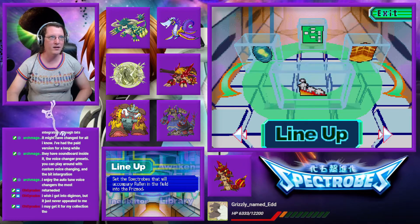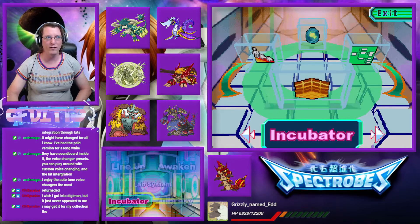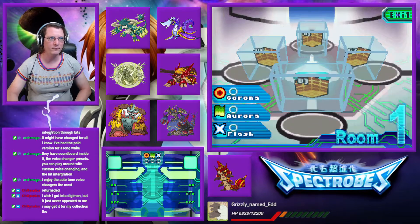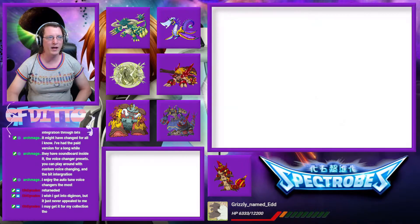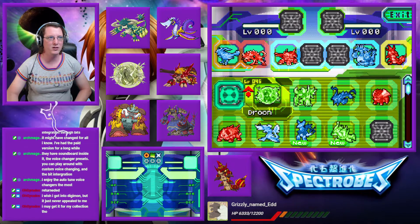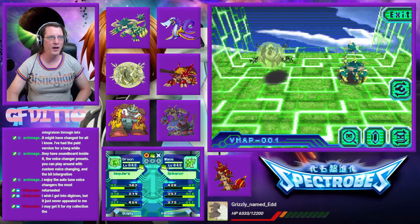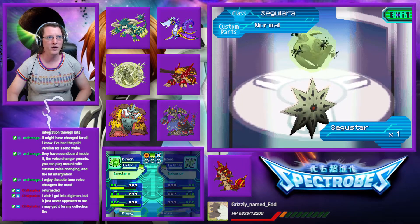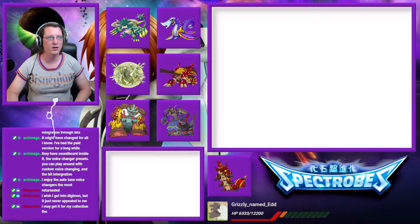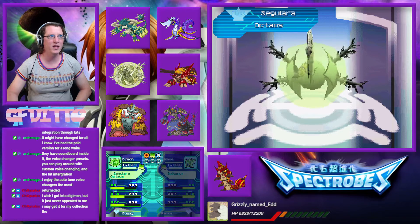Now don't worry, they're coming back — especially seeing as how we haven't seen a couple of them in action, Kuma being one of them. But we need to go over to the incubator for this part. We'll go ahead and choose room one. And we're going to place in two of our Spectrobes — let's give this to Druun and Mace because they're right there. We're going to equip the Segu Star. And now we have a Segulara Octaos, which is interesting.